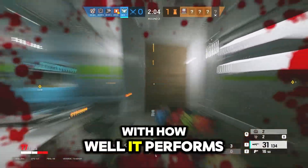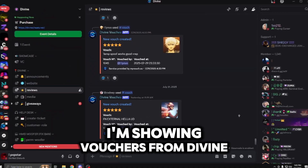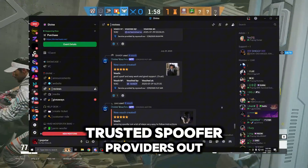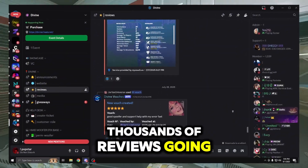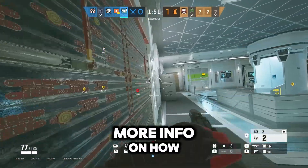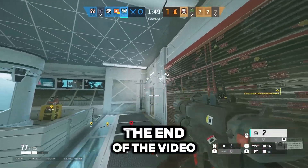I've been really satisfied with how well it performs. As you can see on the screen now, I'm showing vouchers from Divine. Divine is one of the most reputable and trusted spoofer providers out right now. They've got thousands of reviews going back years. That's why I put all my trust in Divine when purchasing. More info on how to get your own Divine key will be at the end of the video.